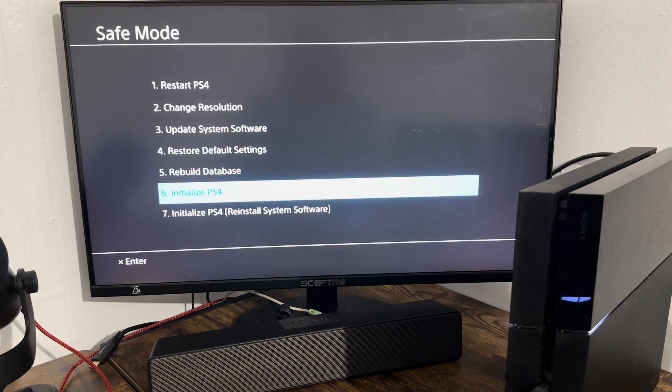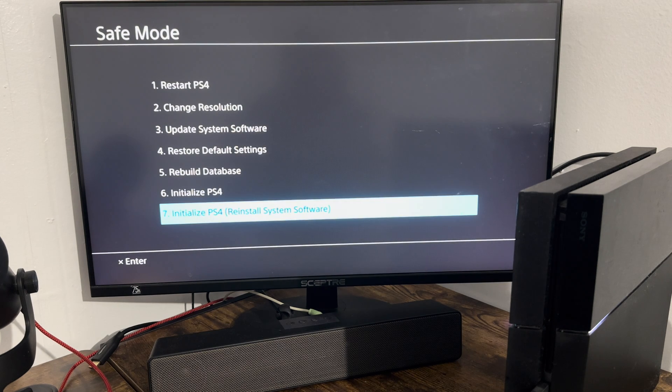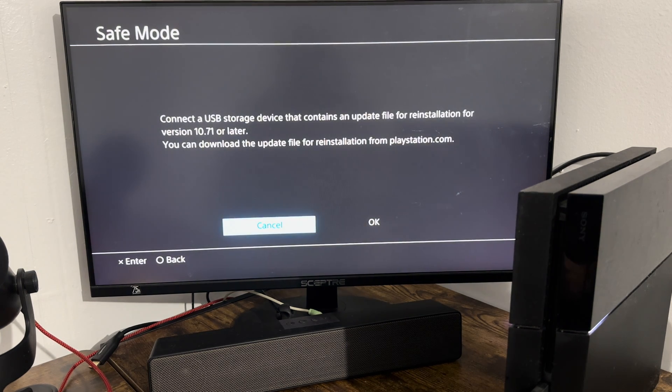If that fails as well, you can do Option 7: Connect a USB storage device containing an update file for reinstallation for version 10.71 or later. You can download the reinstallation file from PlayStation.com. This is very similar to Option 3.1 — updating via USB — and I have a video on this as well linked in the description. You download the reinstallation file onto the USB device, turn off the console, put it in, go into safe mode, come back to this screen, and press OK.